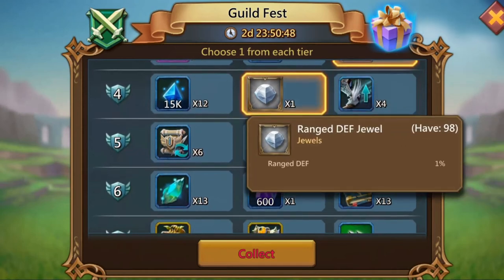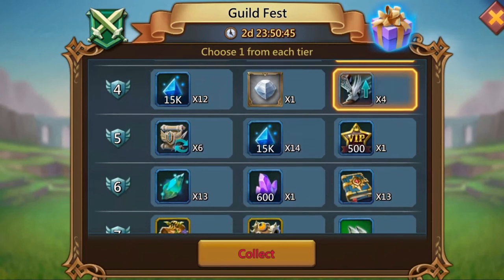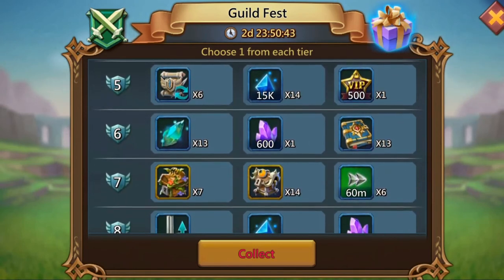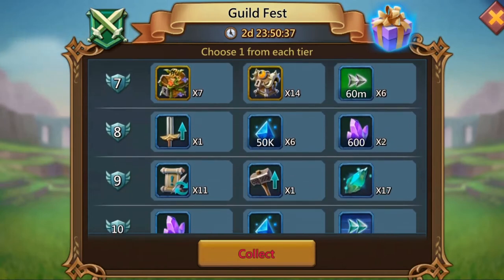I don't need defense jewels at all and I definitely don't need anima, so I'll go ahead and take the speed ups. Here I will take the guild scrolls, and then definitely gems here and here.